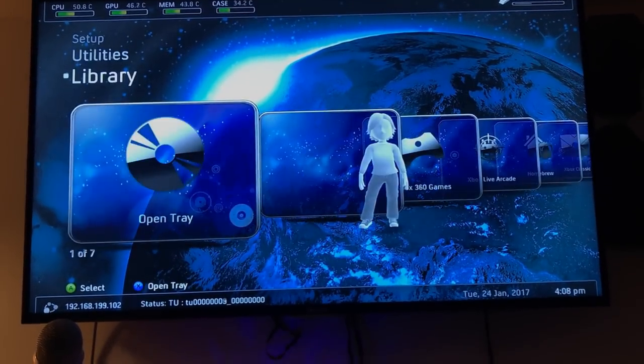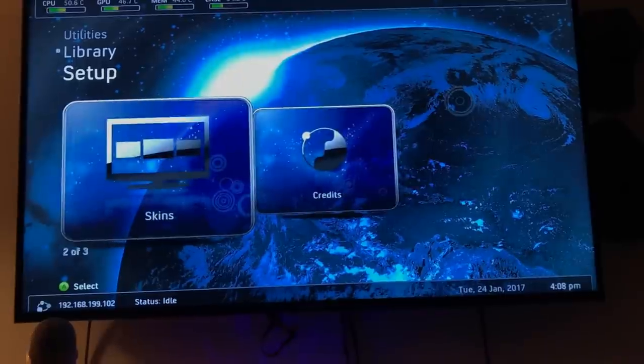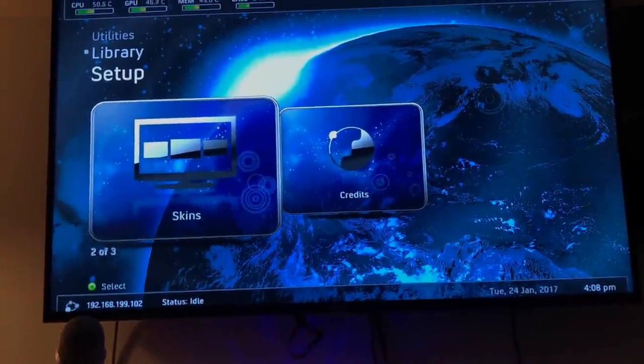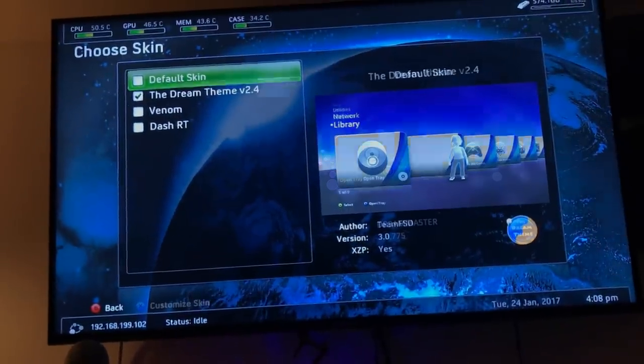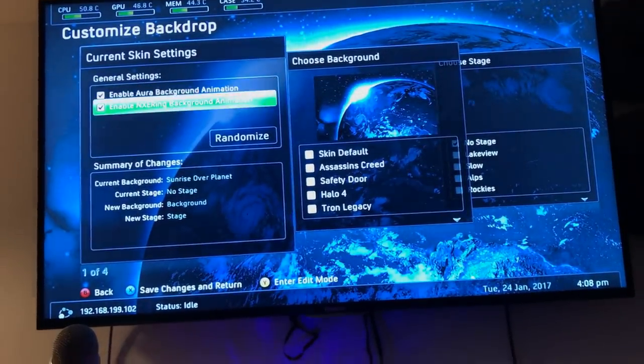It might not actually look like this when you get your console. But if you go over here to Skins and then press X on that, you can change a lot of stuff.